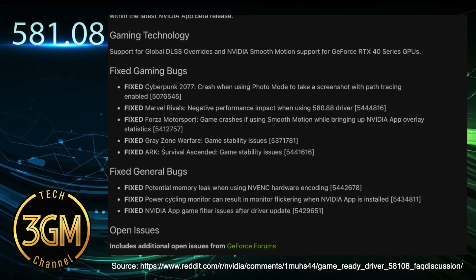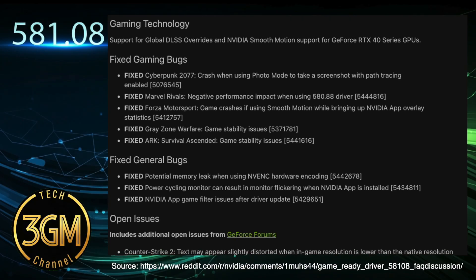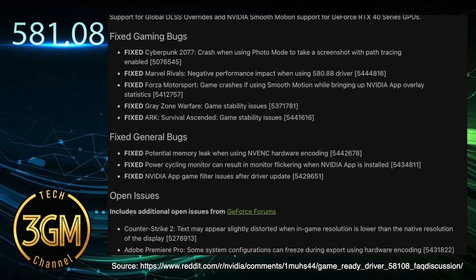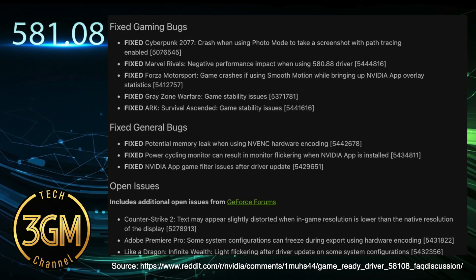This feature adds frame generation to games that do not natively support DLSS, offering smoother gameplay and significant frames per second boosts, especially in CPU-bound titles like Baldur's Gate 3. It truly makes a noticeable difference.